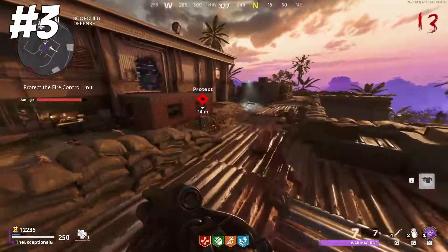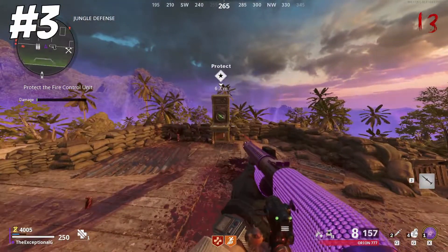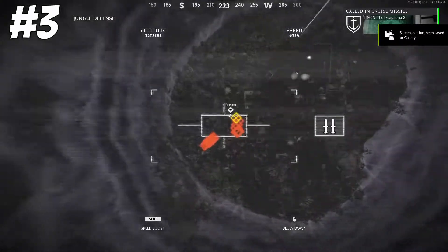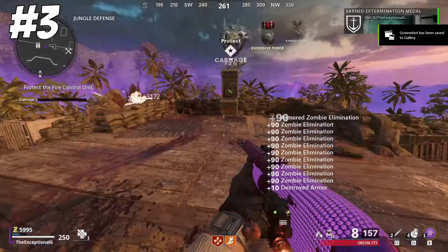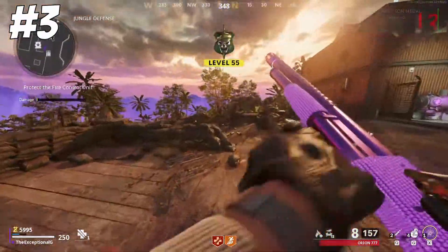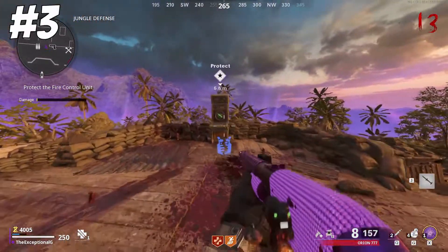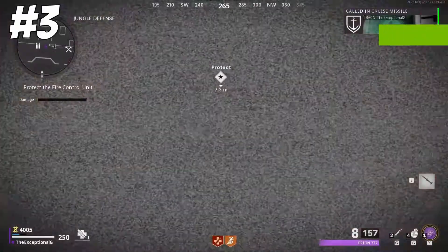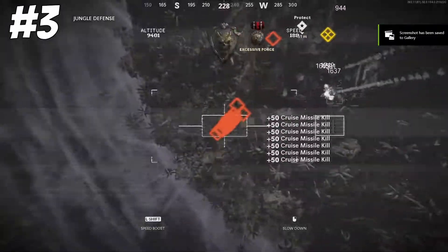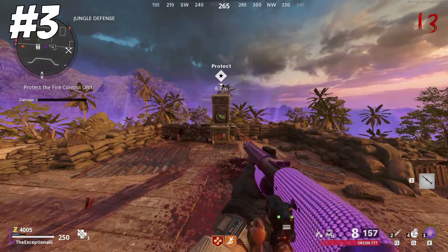Next up in the number 3 spot, we have the Cruise Missile. The Cruise Missile is not the most expensive streak on the list, coming in at about 150 Rare Salvage. You get to rain absolute carnage down, and in the map Firebase Z, if you have a Cruise Missile, they are so damn useful for that defence section. The Cruise Missile proves itself to be just as effective at killing hordes, much like the War Machine. One of its biggest features is the fact that you can basically get out of any sticky situation by the press of a button.